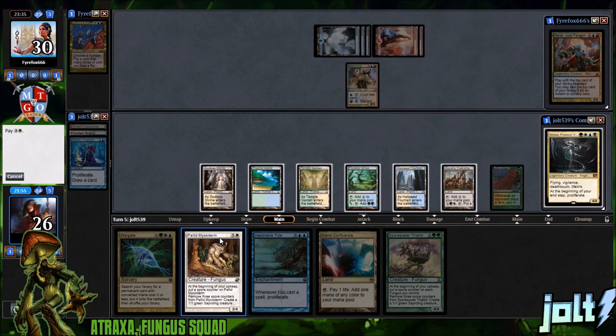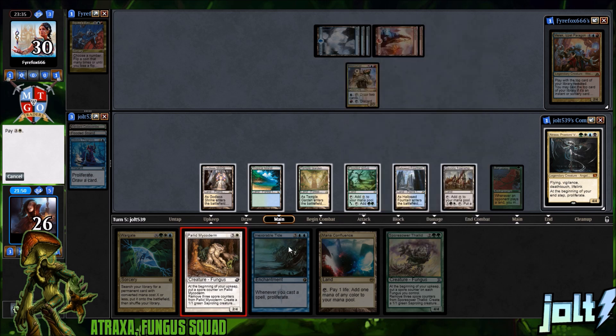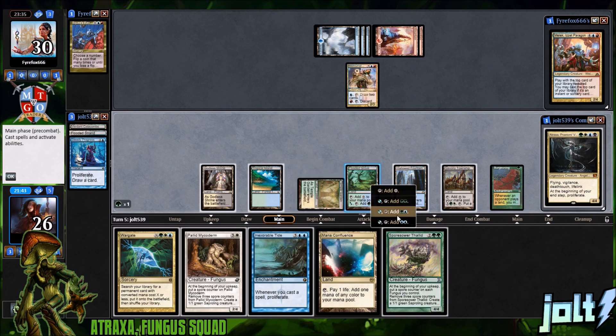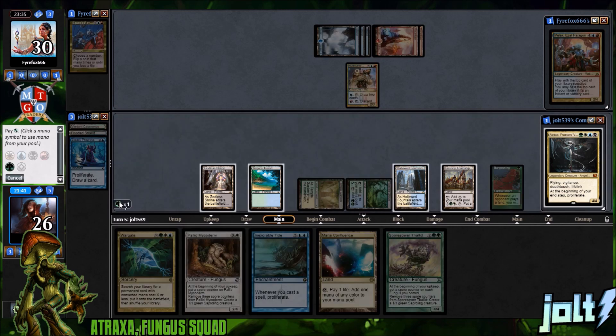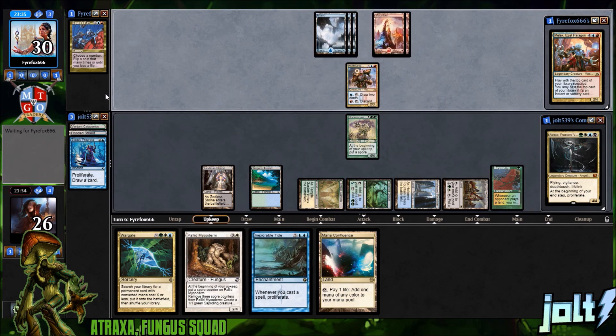Let's go and get Pallid down — a sapling token gets plus one, creating tokens. It doesn't really matter other than having a four-four body, so let's just go for it. Double green — tap the Flooded Grove. We'll get another Spore Sower, and tap the Hallowed Fountain. At the beginning of your upkeep we'll be able to put a spore counter on each of our fungi, and when we get down Pallid next turn there'll be an extra spore counter.